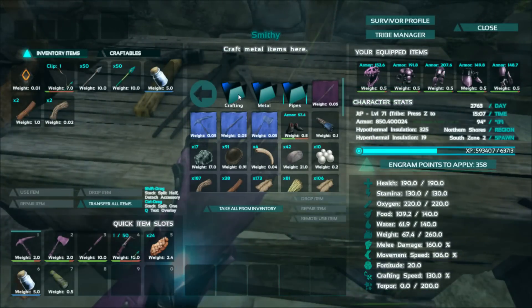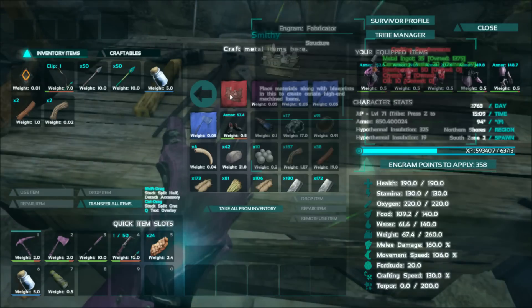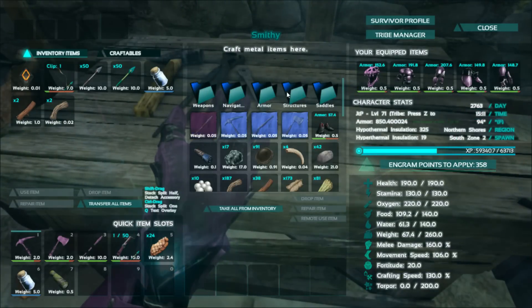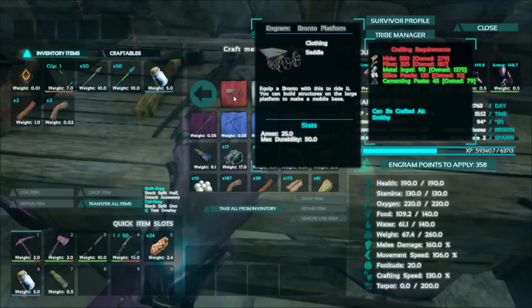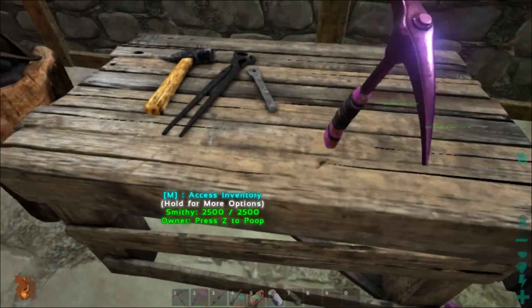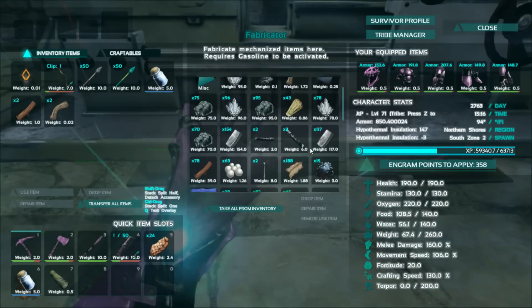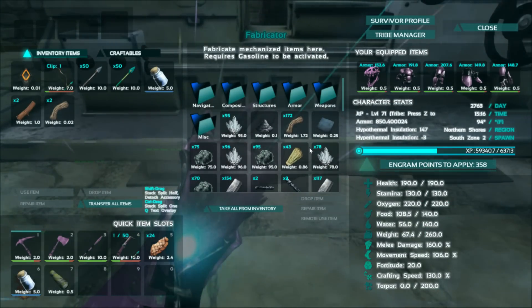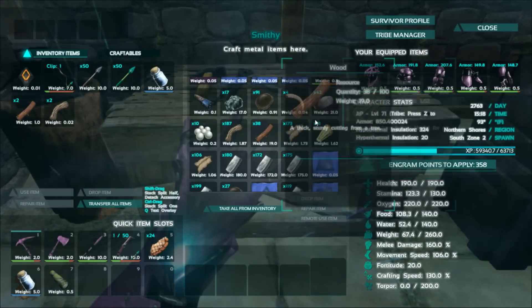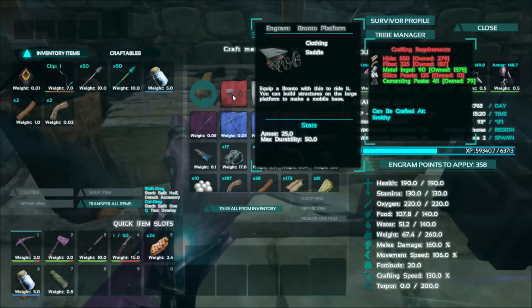Let's see here — structures, let's try metal because I think it's metal. No it's not metal. Not under pipes either. Let's see saddles — I bet it's under saddles. Bronto platform: 550 hide. Ooh, silica pearls might be the catch. Let's see how many silica pearls we've got. Not enough — that's gonna be the sticky point. We're gonna have to stack up on some silica pearls.